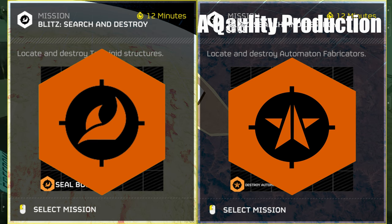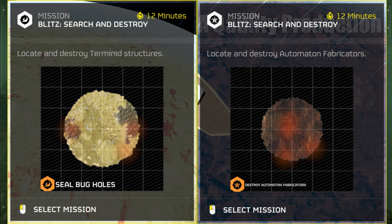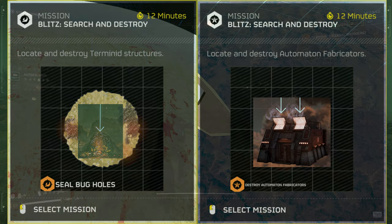You're just going to need to watch for the red heat circles on your mini map, and that's where you're going to want to go to find both bug holes and bot fabricators.